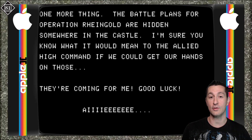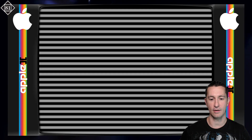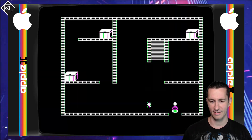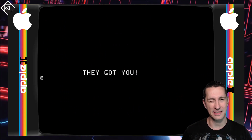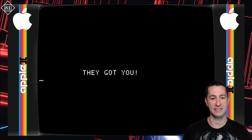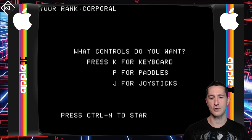The battle plans for Operation Rheingold are hidden somewhere in the castle — if we can get our hands on those... they're coming for me, good luck. So we are dead immediately. It looks like the walls are electrified. The flashing is crazy — apologies for anybody sensitive to flashing. They did not program games for people of that sensitivity. They're doing the electrified wall similar to Berserk — I wonder if Berserk was an inspiration. We saw that in the arcades with single-screen walls, and now we have Castle Wolfenstein doing that from a top-down view.